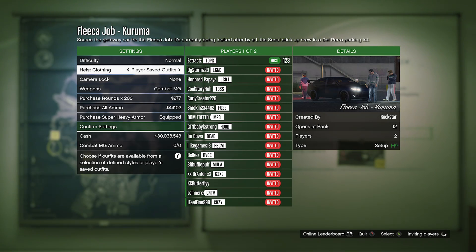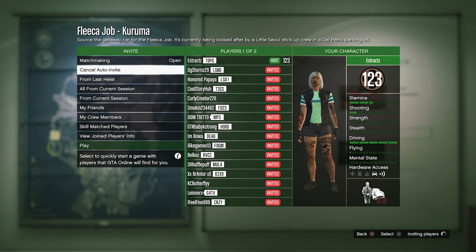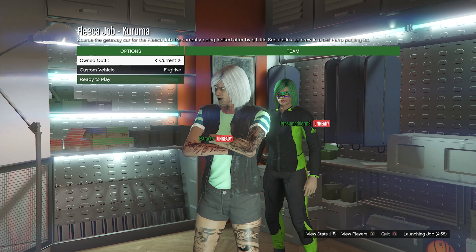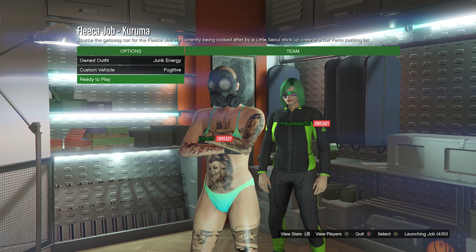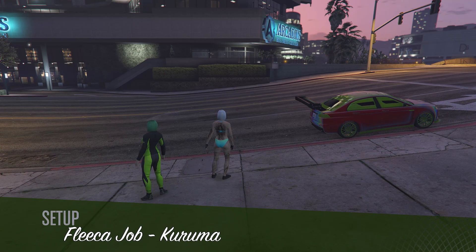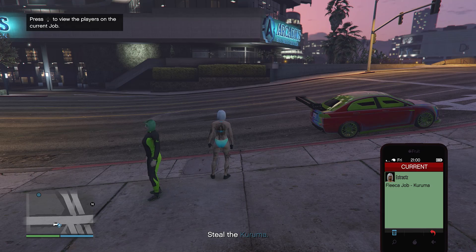After you load into the Kuruma job, set your heist clothing to player saved outfits. After your heist clothing is set to player saved outfits, confirm your settings and invite a random, a friend, or anyone that can help you out. Once someone joins, launch the job. When it shows your saved outfits, scroll to the slot you saved it on — this is what your outfit should look like. Once your outfit looks like this, hit ready to play. Now that you've loaded in, just pull up your phone and quit the job from your phone.